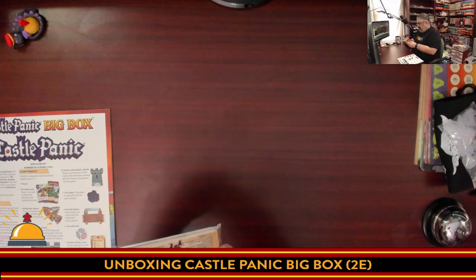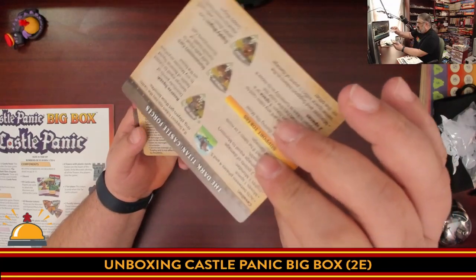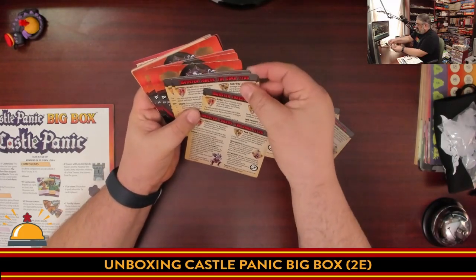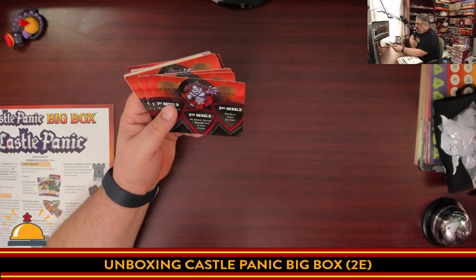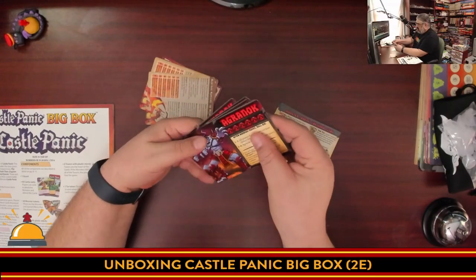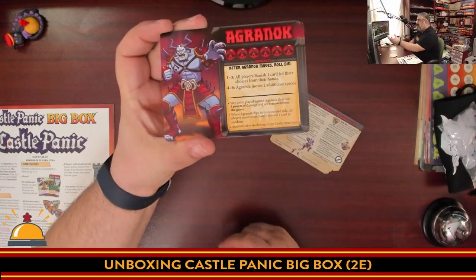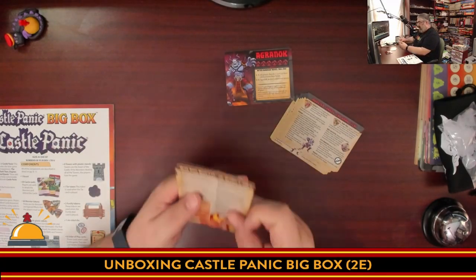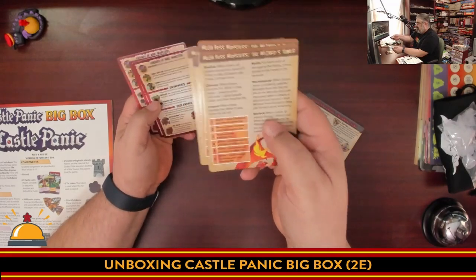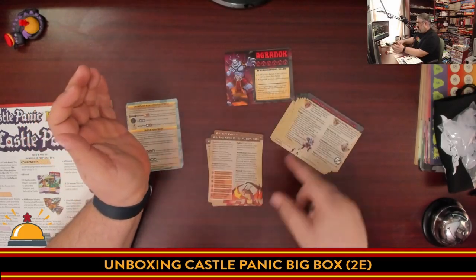These look like summary cards — monster tokens for the Dark Titan. A whole bunch of these are monster summaries from the Dark Titan. Then we have whatever the first heralds are — this looks like expansion content. We have Argonok, whoever he happens to be. He looks very angry. Then we have the Mega Boss Monster for Wizard's Tower and then Engines of War reference cards. So these are the reference cards for the different expansions.